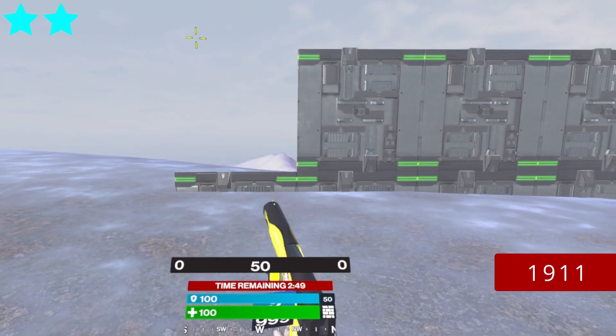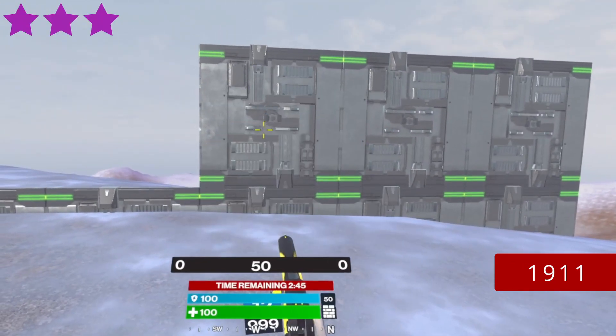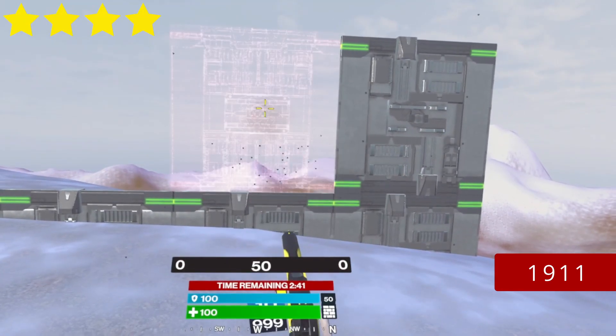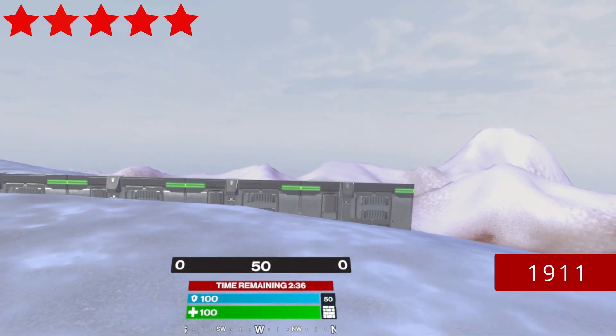The auto pistol: 1 star breaks a build with 3 bullets, allowing you to break 4 builds with 1 mag. All other stars need just 2 bullets, which makes the gun similar to the Magnum but with a faster fire rate. 1 full mag breaks 6 builds.